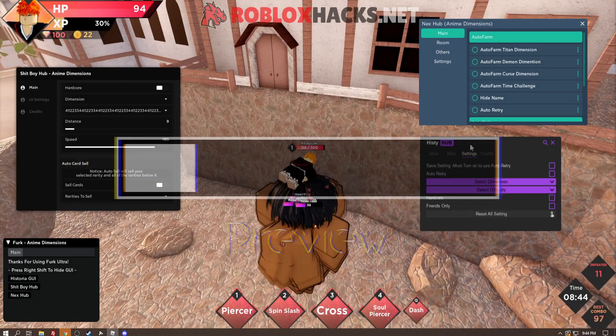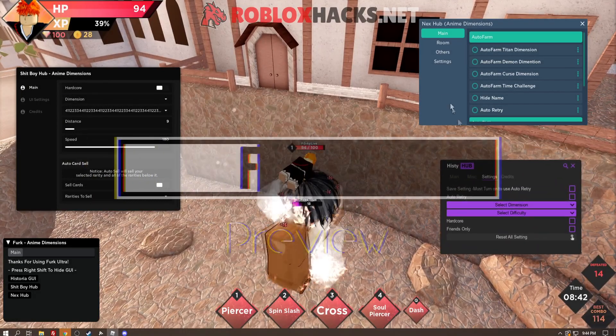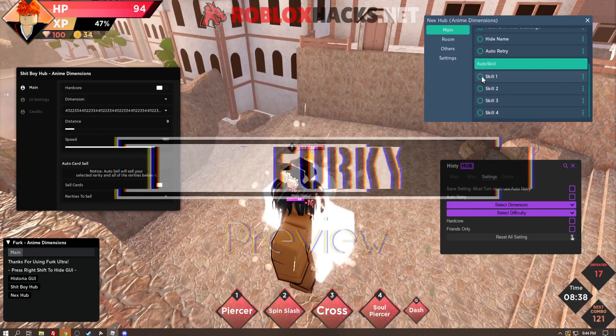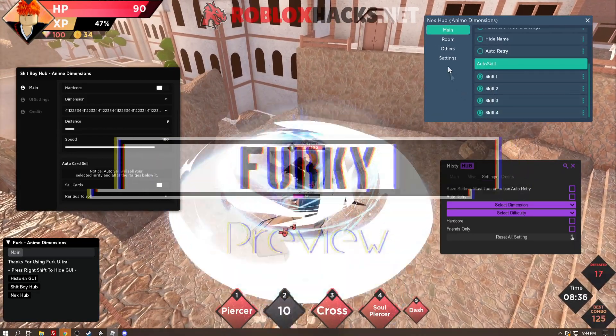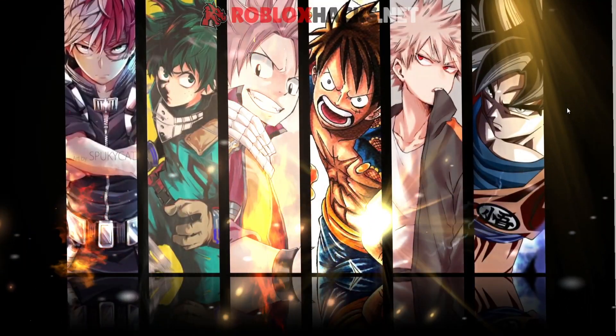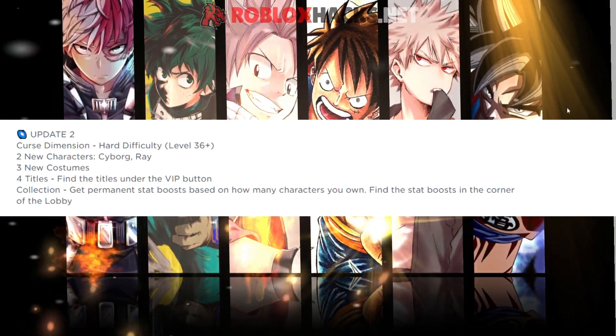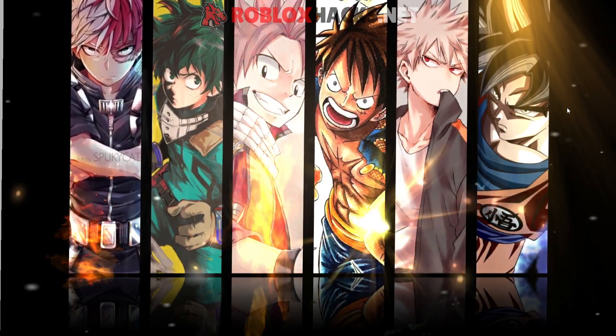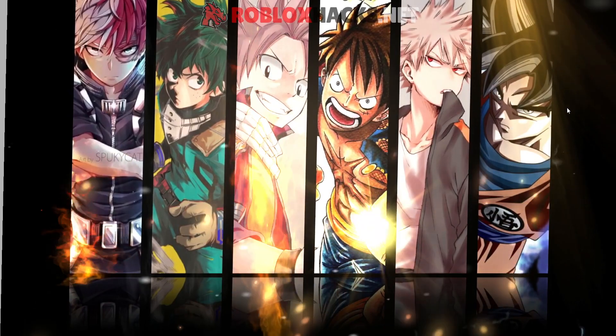As you can see, we got three really OP GUIs in the game right now which we are using to auto farm to get the new costumes and characters. Hey guys, Ferg here back with a video. Today I'll be showing you a new script GUI for the new Anime Dimensions update. This GUI includes three different GUIs which you can use to auto farm and do many things and get the new skins and characters.